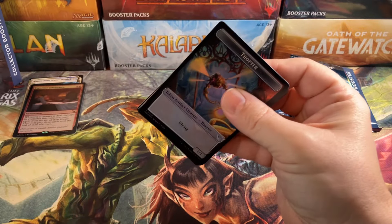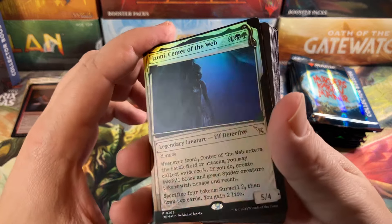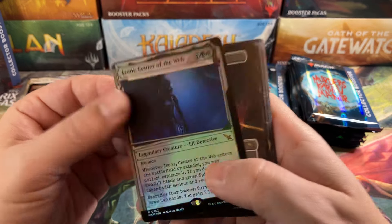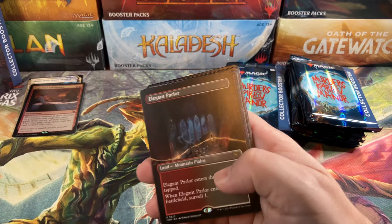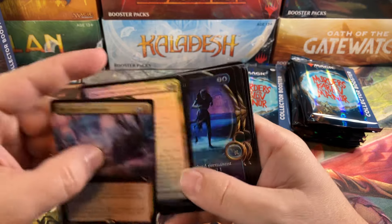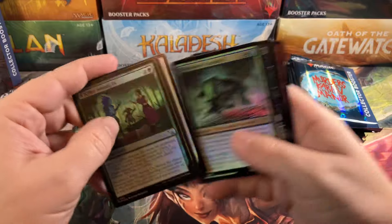Next pack — Thopter and Goblin, not the fancy invisible ink card. Mythic — is that a mythic or rare? My eyes are killing me. Rare. Alright — Izoni, Parlor, Veiled Ascension, Ill-Timed Explosion, Case of the Locked High House. Okay, interesting.